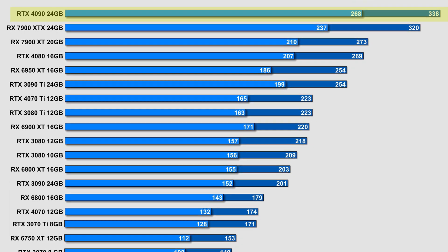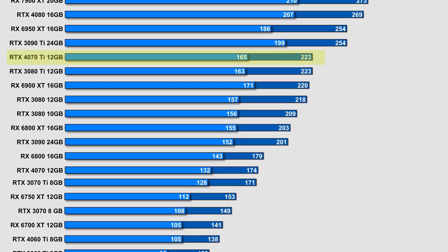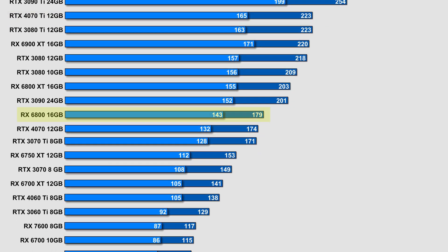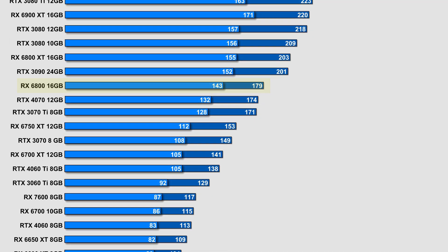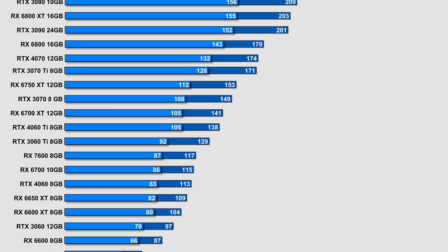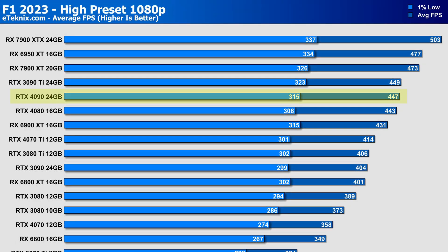At 4K, the 4090 finally stretches its legs, taking the top spot with only a small gap between it and the 7900 XTX — a noticeable jump above the 7900 XT and RTX 4080. The 4070 Ti has caught up, performing 12% worse than the 3090 Ti but identical to the 3080 Ti at 223 FPS. The RX 6800 edges out the 4070 with 179 vs 174 FPS. Even at 4K, very few cards dropped below 100 FPS, with only the 6500 XT falling under 60.